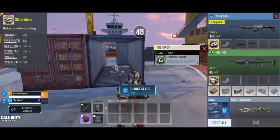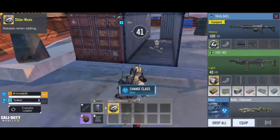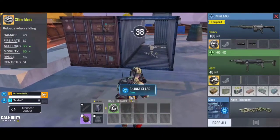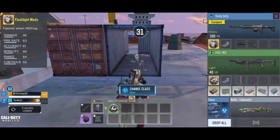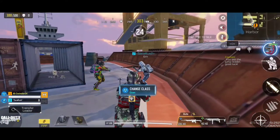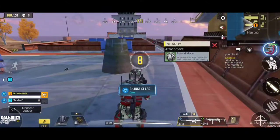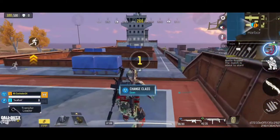You can also see there is a Slider Mode attachment — just pick it up. You can also drag it onto your weapon. You can see the yellow item — this is actually a golden item, a Flash Light Mode. This means if you aim at the enemy, they can see nothing, just like they used a flash shield and get blinded for a couple of seconds. You can also pick up extra ammo. Alright, let's go.